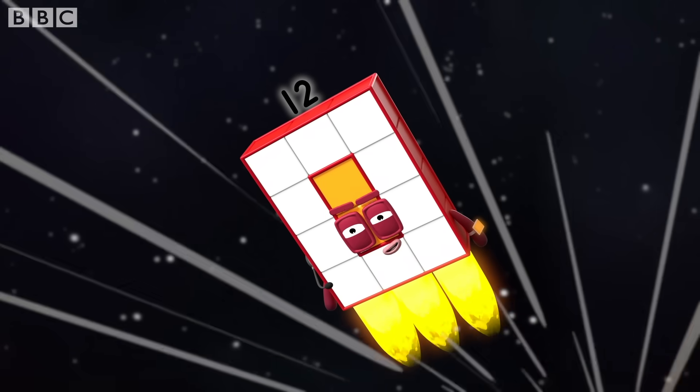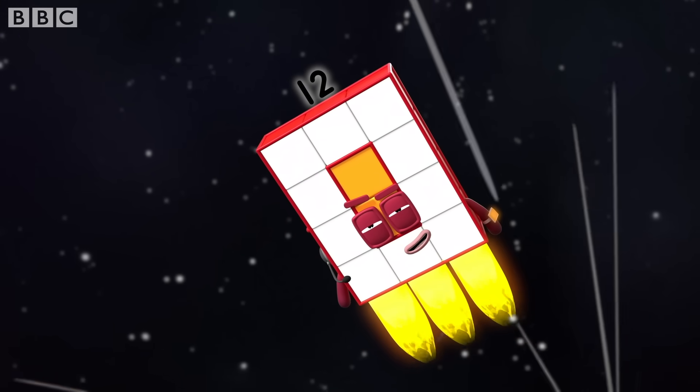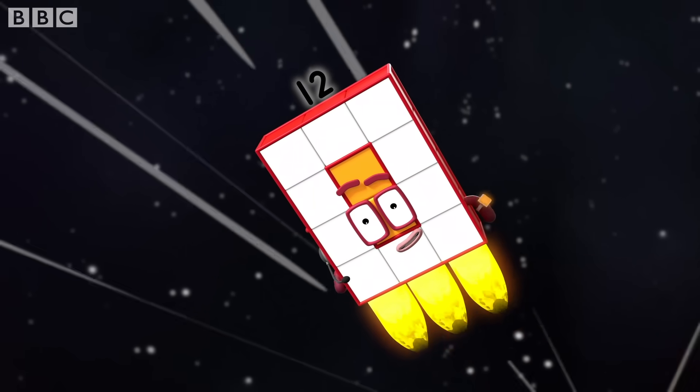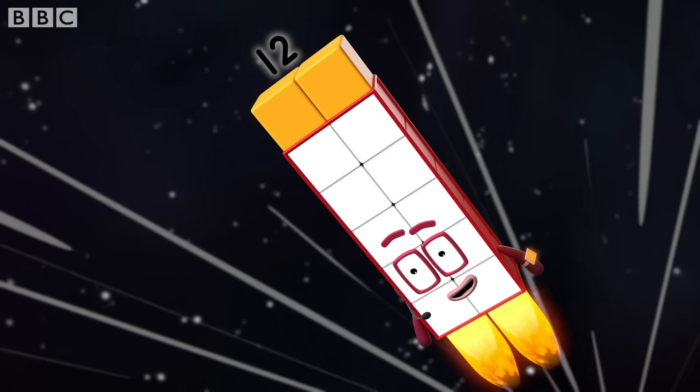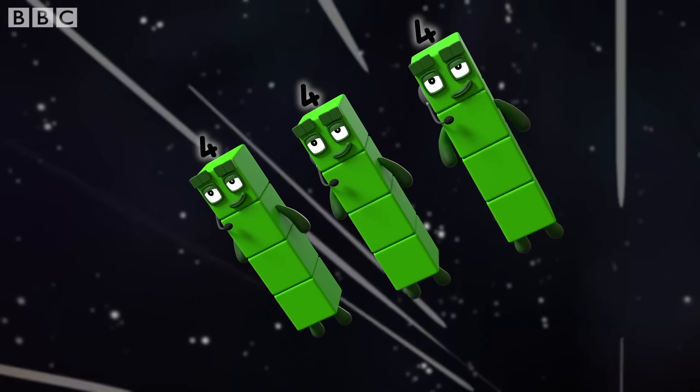That block is no match for a super rectangle like me. All teams report in. Switch — two sixes, standing by. Switch — three fours, standing by.